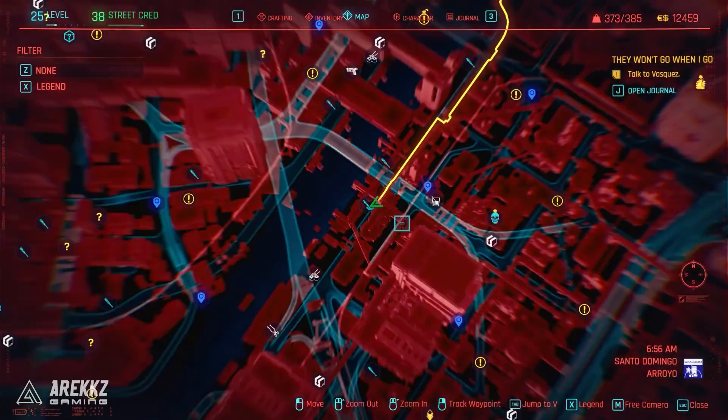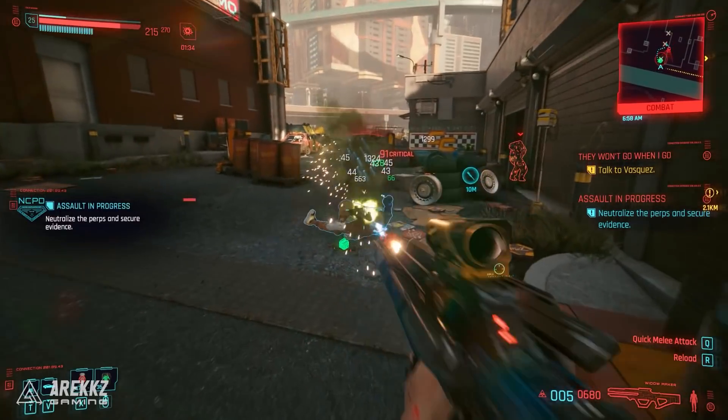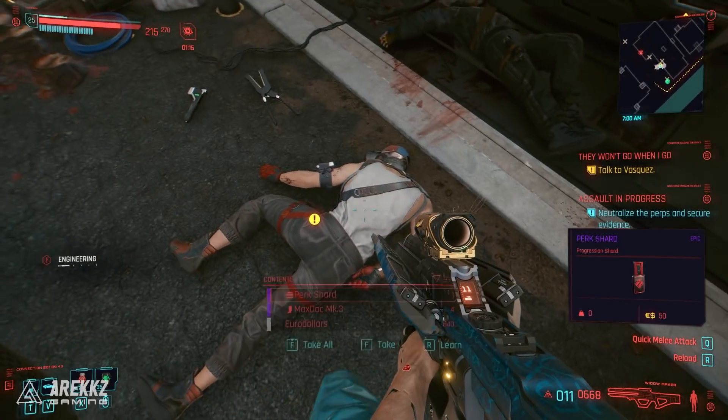Moving on from there to location number three and shard number four. Near the middle northwest of Aroyo, there is another NCPD Assault Hustle. Simply kill the four enemies guarding the area and look for the dead body in front of the open garage. Looting this body will give you the next perk shard.